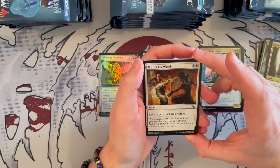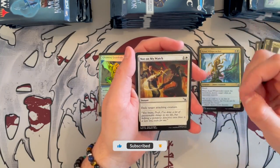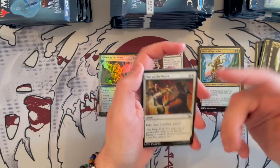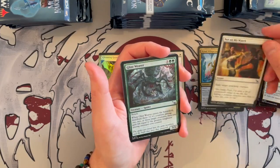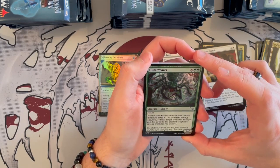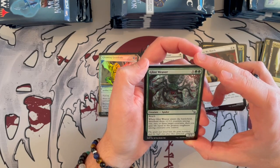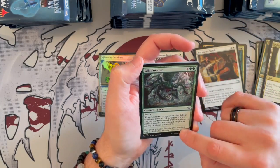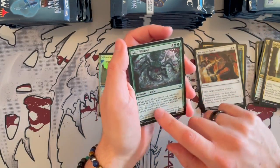Not on My Watch — it's an instant, costs 2, and exiles target attacking creature. It can be good if you don't have any great removal. The fact that it's an instant targeting an attacking creature means you need to wait for them to make their move, but if you don't have any other removal, why not? Giant Weaver — creepy as all hell, reminds me of Shelob. 3/3 Spider, costs 7, has Reach. When it enters the battlefield, distribute 3 +1/+1 counters among 1, 2, or 3 target creatures, and gain life equal to the greatest toughness among creatures you control. So it's either a 6/6 reacher or it just buffs — could be a one-off in the right deck for the late game.